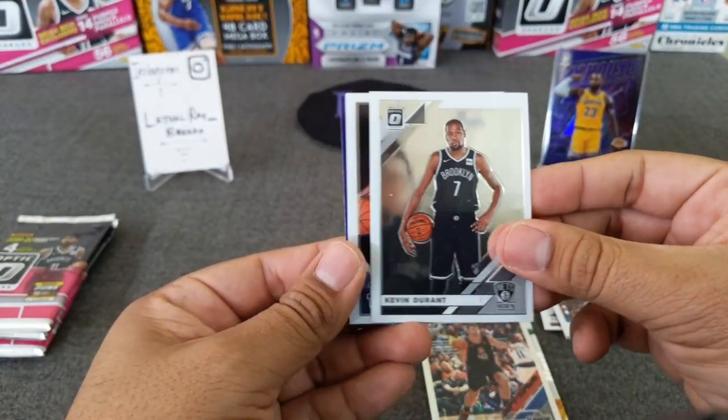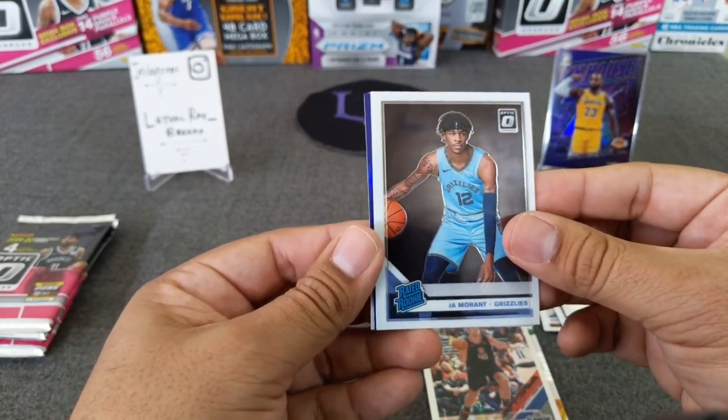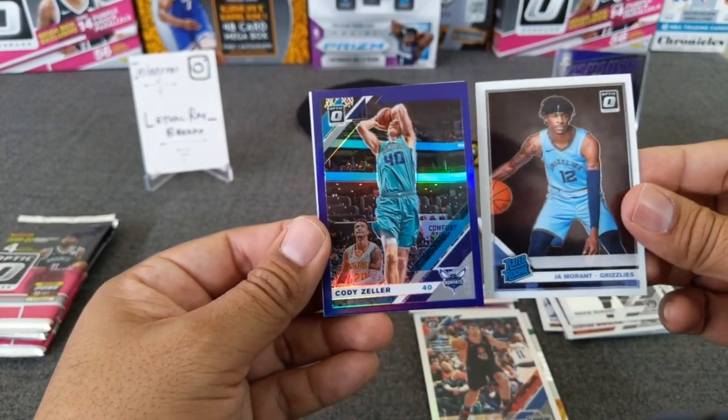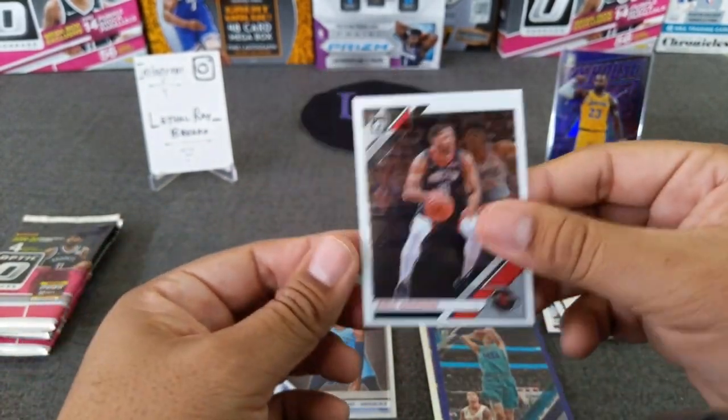Pack four — Kevin Durant, KD, looking all serious. Got a purple in here — nice — Ja Morant! There we go. And a purple of Cody Zeller. We'll go ahead and sleeve Ja Morant and Eric Gordon.